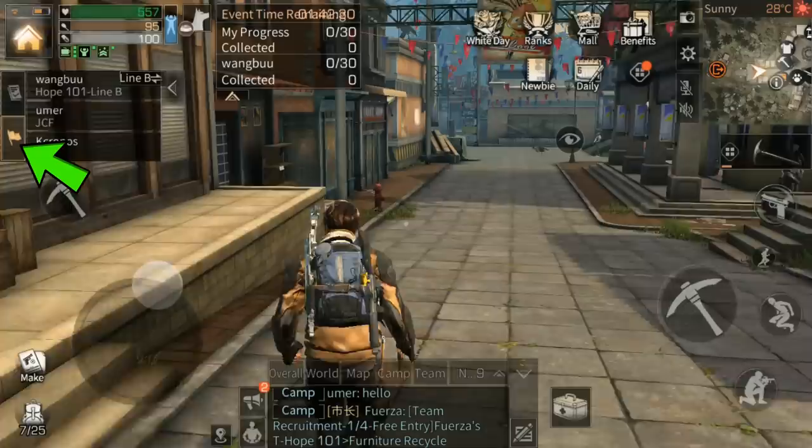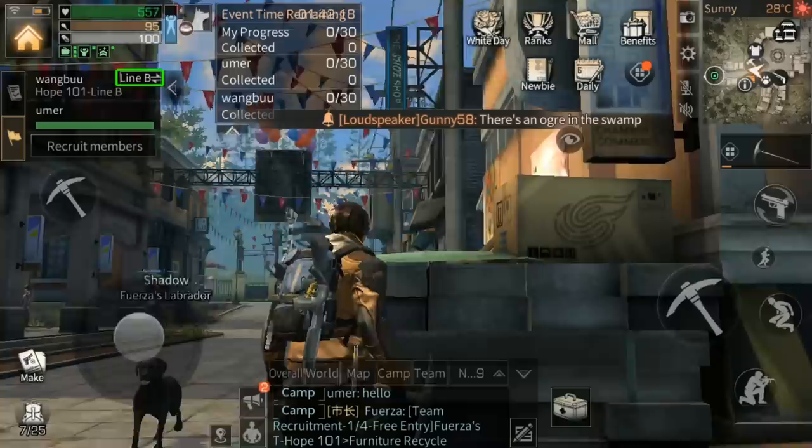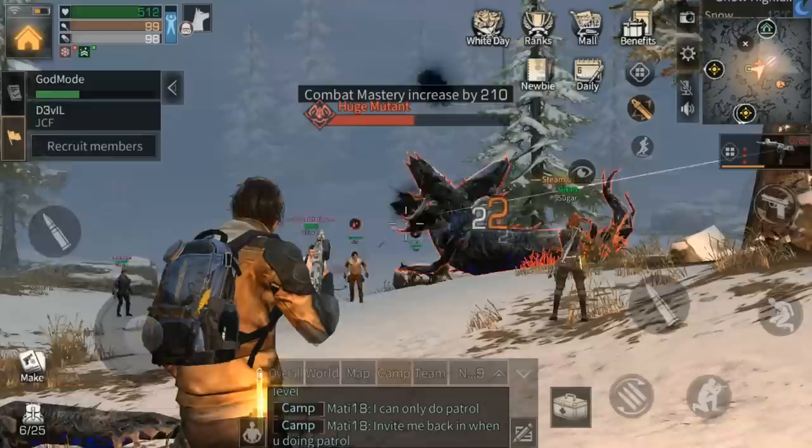The second tab is your team tab. If you see Line B or C next to a teammate's name, that means they are in an alternate universe and one of you will need to switch over to see each other, complete quests together, or get friendship points. But once they switch over, they will stay in the area even if you kick them out, which is helpful when inviting your whole camp to a boss fight. To add a friend, click here, then contact, and type their name.